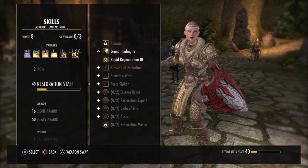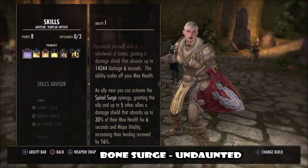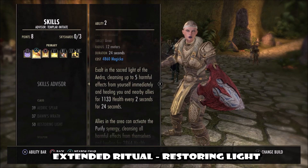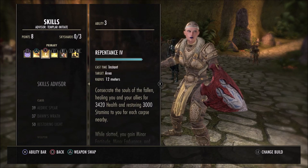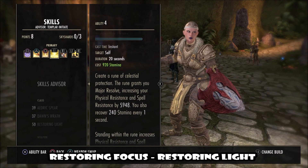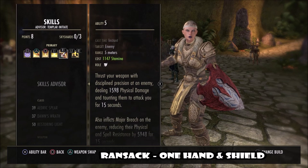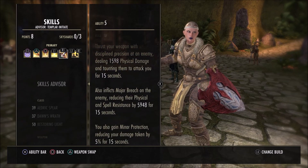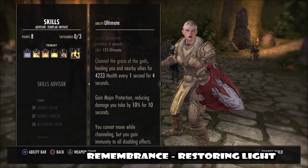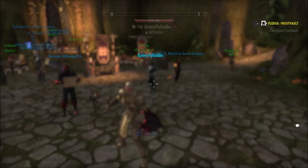As for the skills, we have Bone Surge from the Undaunted skill line, Extended Ritual from the Restoring Light skill line, Repentance from the Restoring Light skill line, Restoring Focus also from the Restoring Light skill line, Ransack from the One Hand and Shield skill line, and finally Remembrance also from the Restoring Light skill line. I'll show you how to use these combos and explain why I have these spells slotted on my main bar.